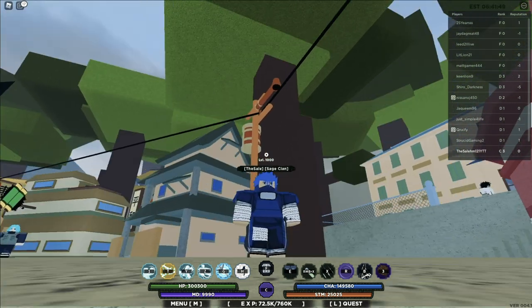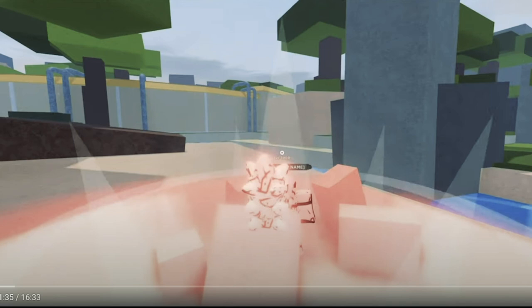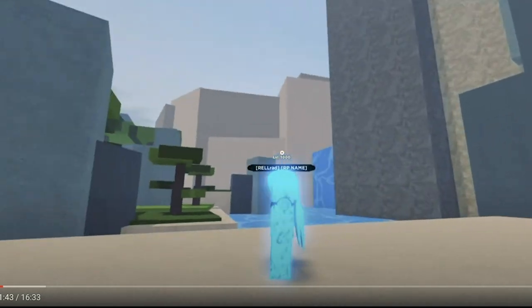Alright, so this is the first tail beast simple mode — the mode that doesn't have a tail. Every Jin Cloak has a simple mode and a final mode. The final mode comes with the tail. As you can see, the creator just activated the final mode, which has one tail on his back since he has the first tail beast Jin Cloak.